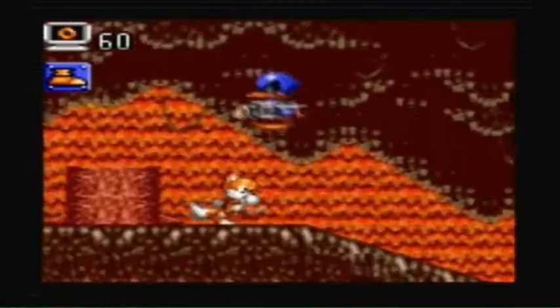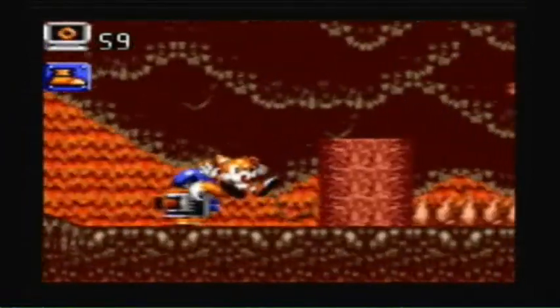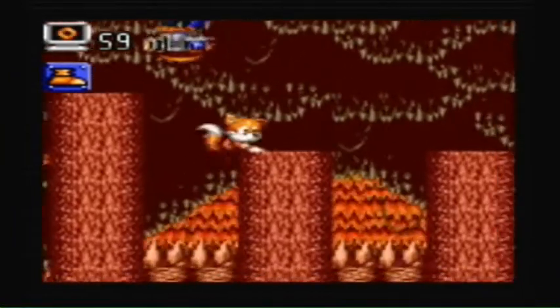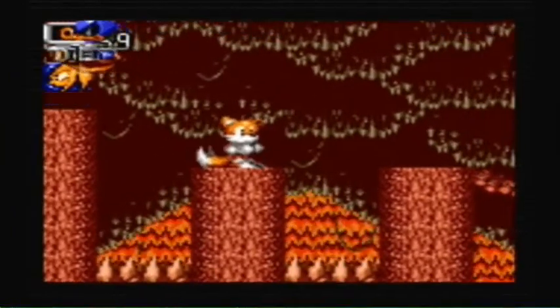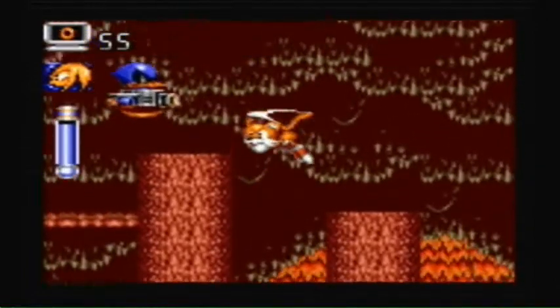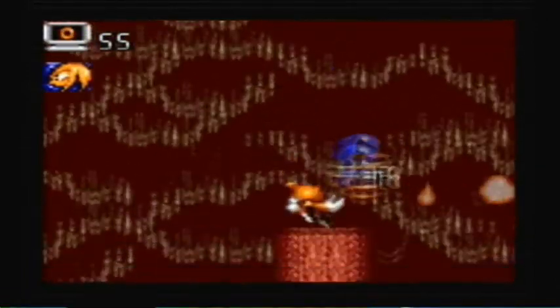Speed boots - you book it. But the only problem is that you can't attack with the speed boots. Knuckles - you already know what Knuckles does, it's the best item in the game. Super overpowered. But Sonic isn't one thing to sneeze at.